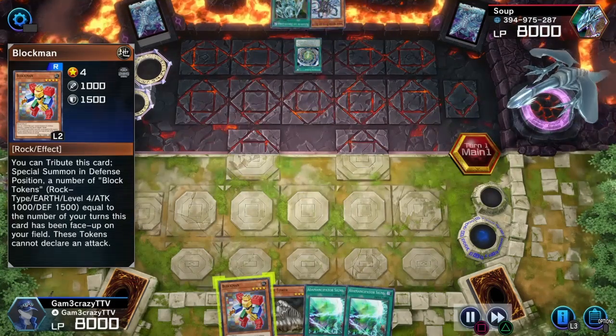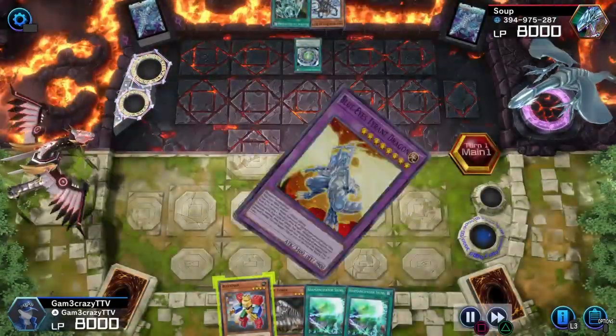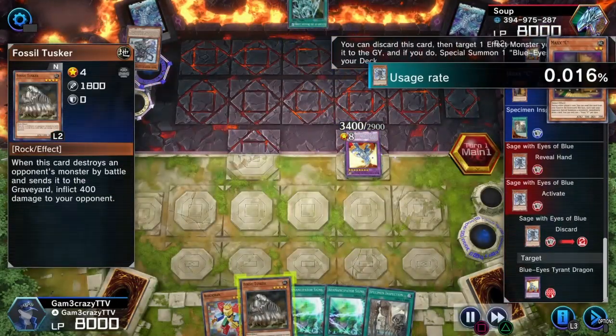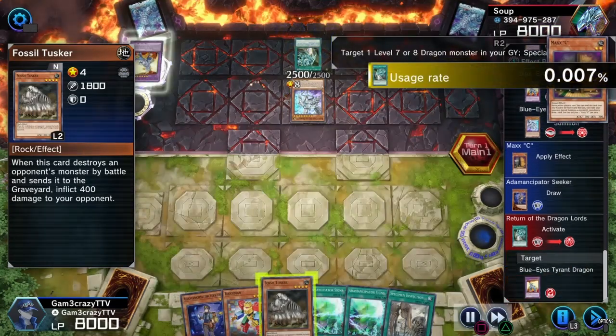The first replay is myself against Soup — he is playing a Blue-Eyes White Dragon deck, and I'm using the same deck in both duels: Fossil and Adamancipator. Blocks come in handy, I promise.